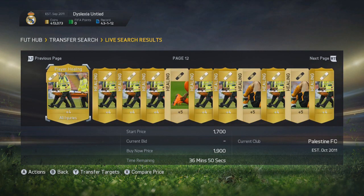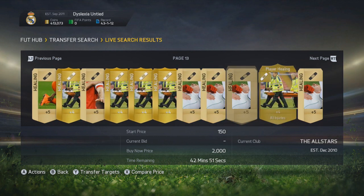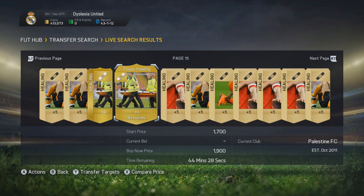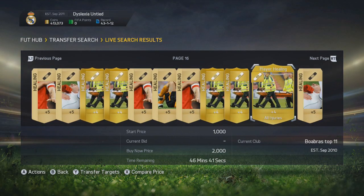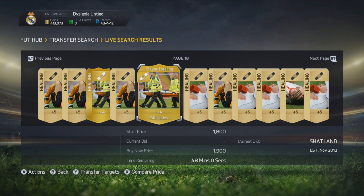Within the first hour I made over at least 80k on my main account with this technique. It is so easy to do. I just bid 1k on the gold all-healing cards and sell them easily within the first hour for 2,000 coins. I just bid on these cards, go into a game, get back, see what I win — if I win any I sell them on, if I lose them I bid again and go into another game.